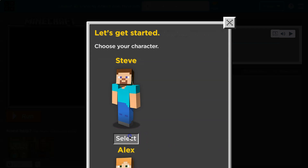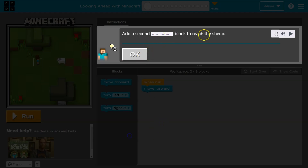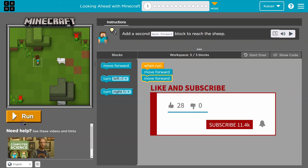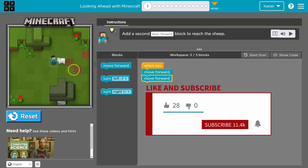This is code.org and I'm Steve. The task says: add a second move forward block to reach the sheep. We've got two blocks on screen, I need to add one more move forward. Go Steve — yeah, sheepified!